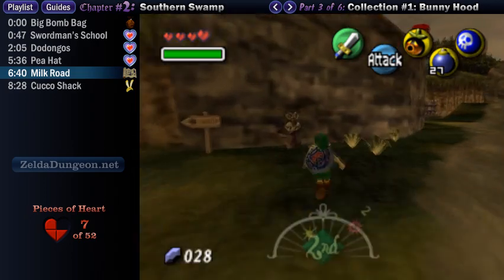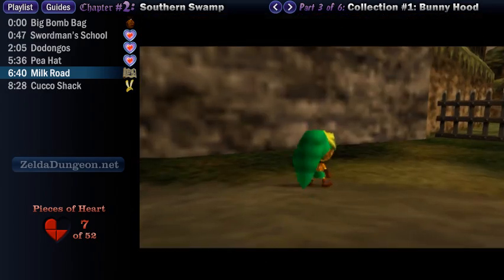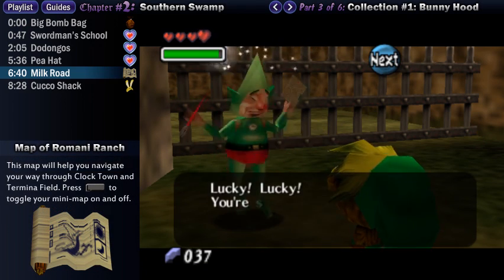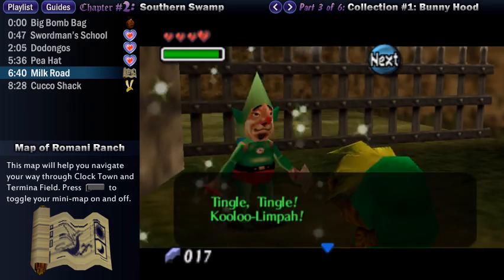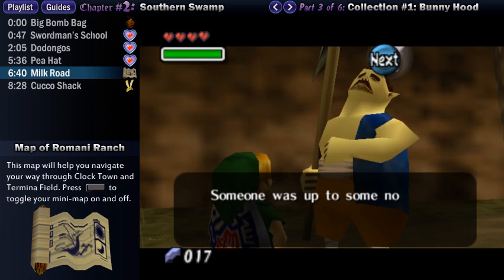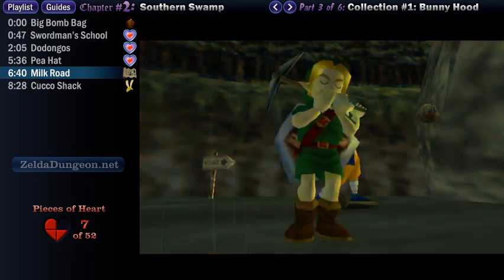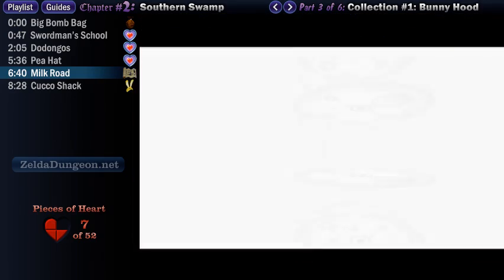Once you finally make it to Milk Road, run forward and slash the Owl Statue with your sword to wake it up. It doesn't really matter much now, but later on you'll be glad you did. Next, kill the bushes for a few extra rupees, and then put on the Deku Mask and shoot down Tingle, who is hanging out with his balloon nearby. Chat with him and purchase the map of Romani Ranch for 20 rupees. After that, run over to the Hired Hand, who is attempting to remove the boulder blocking the ranch — apparently Skull Kid put the boulder there to cause chaos. It'll take a little while longer to clear the rubble, so just play the Song of Double Time to skip ahead to the final day when the boulder will be removed.